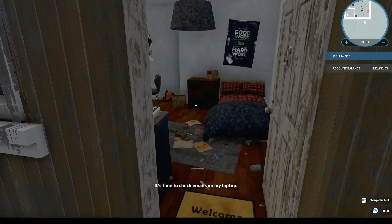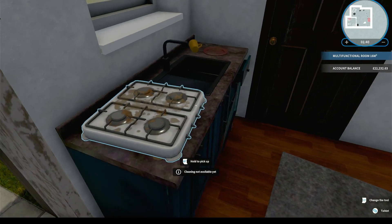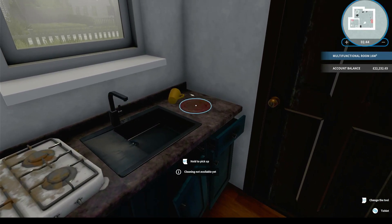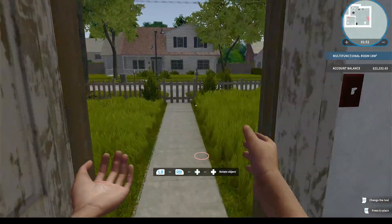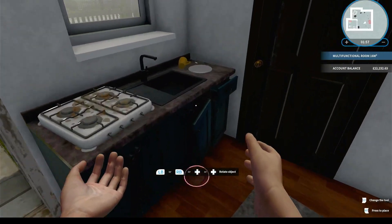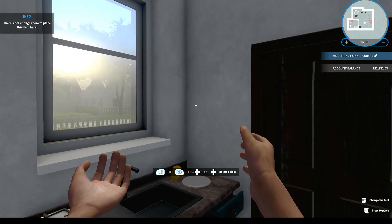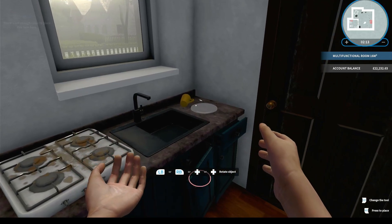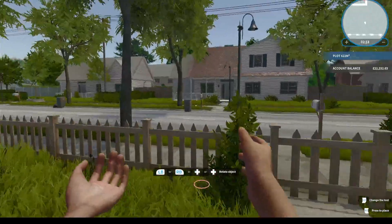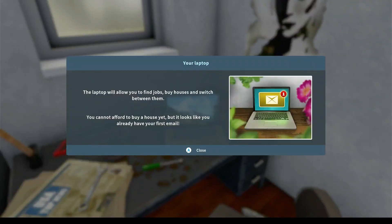We get through the front door - good lord, looks like my daughter's bedroom. Let's get rid of all that. What am I supposed to do with that plate? I have bad experiences with plates from Cooking Simulator. Just pop it back there... I'm stuck with a plate. Pop it on the floor, leave it there. Right, we've got a computer - your laptop will allow you to find jobs, buy houses, and switch between them.